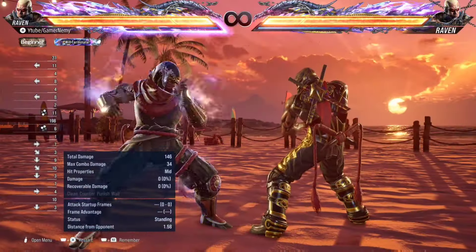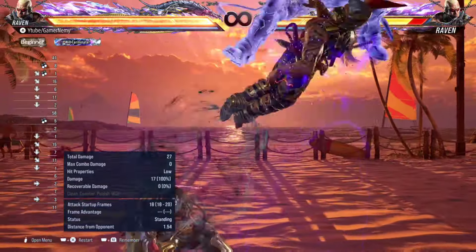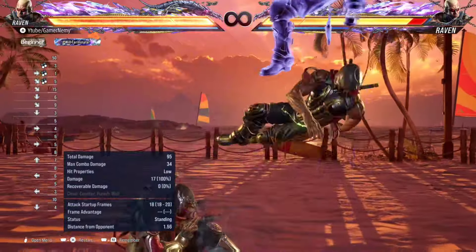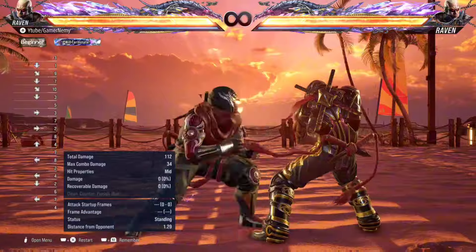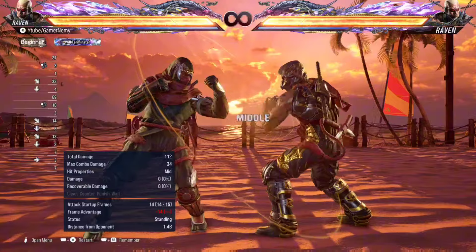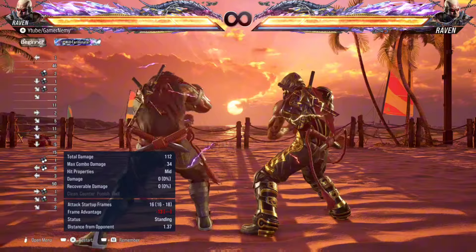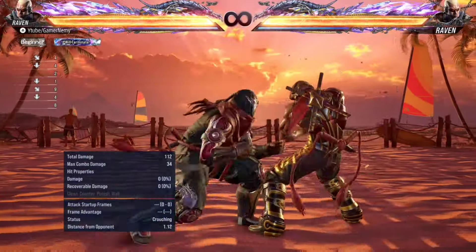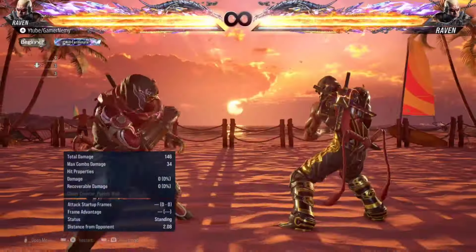The first big mistake Raven players make is not utilizing while standing 3-2 whilst in Heat. Raven has a strong full crouch mix-up with full crouch down forward 3+4 or his Quicksand low, but the problem is he doesn't have very good mids to mix this up with. Everything strong that he has as a mid mix-up is unsafe: while standing 3-2 is minus 14, while standing 1 is minus 14, while standing 3+4 is minus 12. Compare this to characters like Law with his up forward 3 safe mid, or Shaheen with full crouch down forward 2 — Raven doesn't get that same strong safe mid treatment.